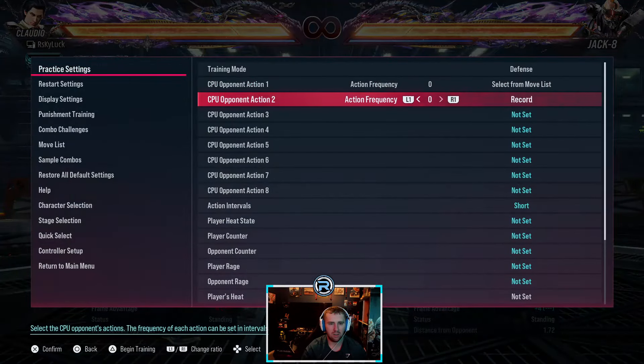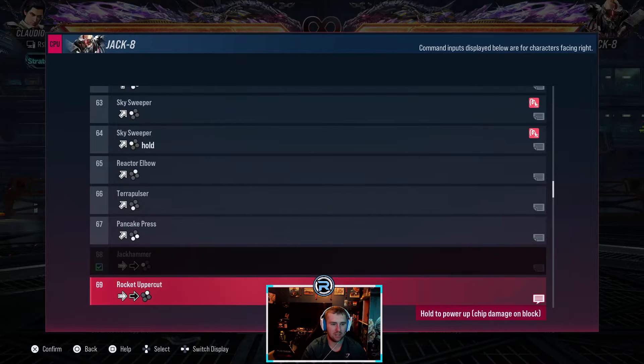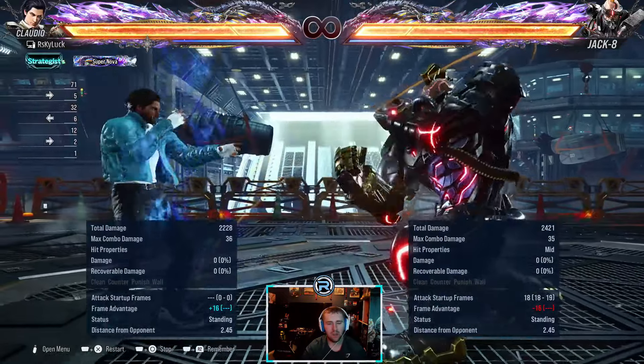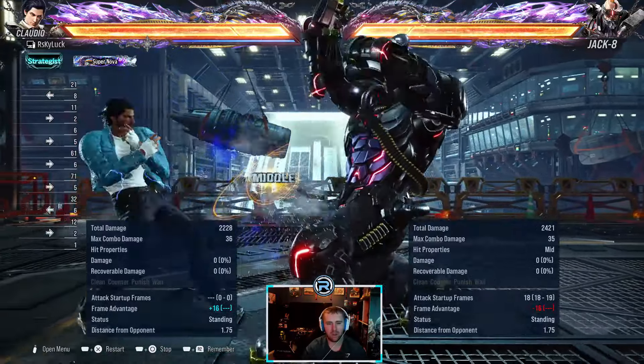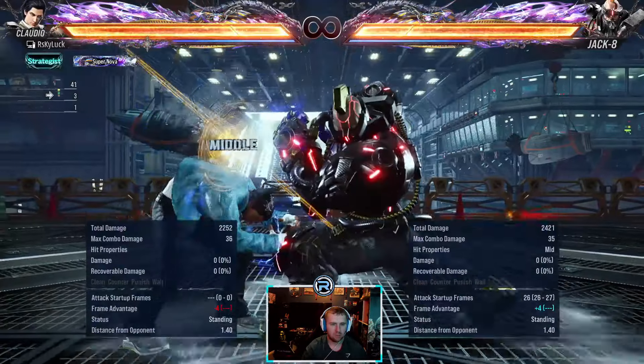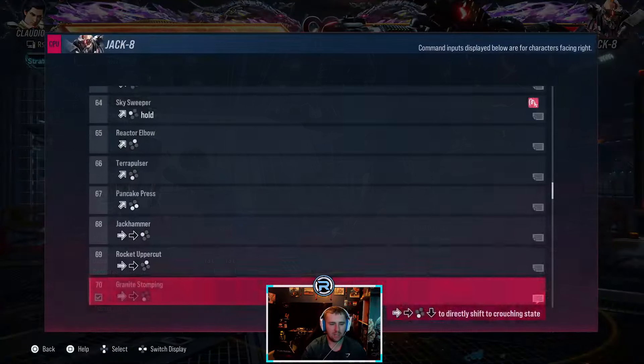Ignore that listed value because they're shifting into stance and it becomes plus. It's mainly used in combos, but you can forward-one-plus-two it. Plus four, linear — you can sidestep it.